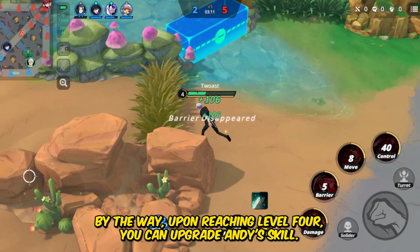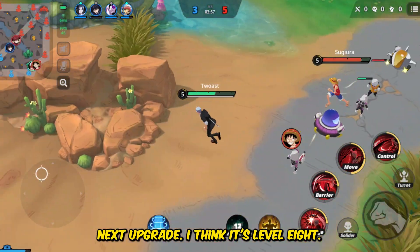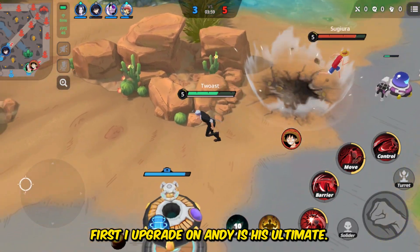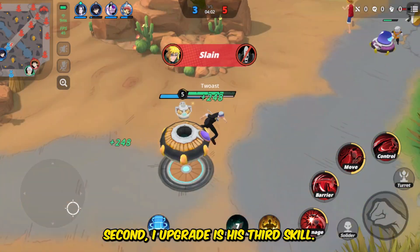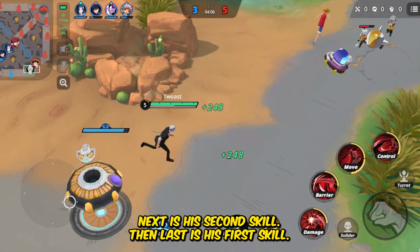Upon reaching level 4 you can upgrade Andy's skill. The next upgrade I think is level 8. First upgrade on Andy is his ultimate — it's his strongest skill and it has stun. Second upgrade is his third skill, next is his second skill, then last is his first skill.